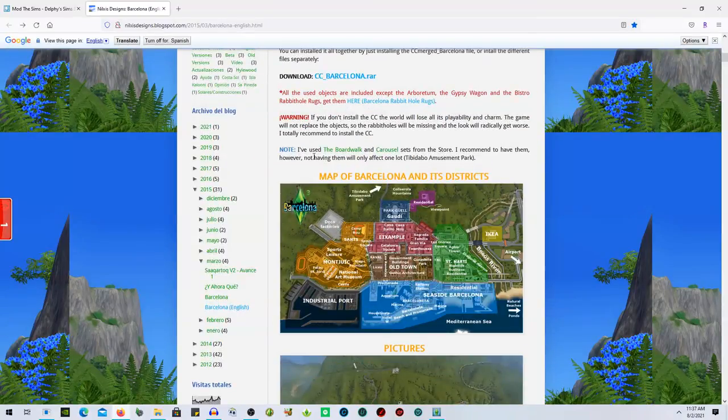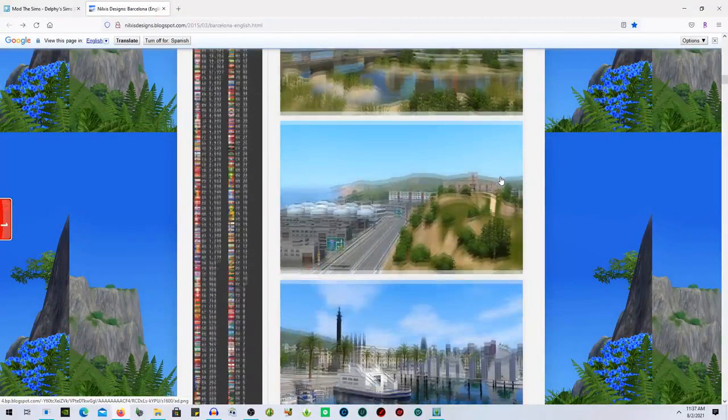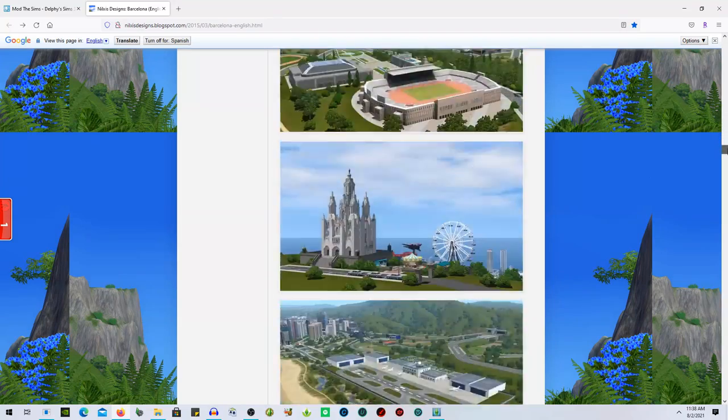It says it uses the Boardwalk and Carousel sets from the store, and recommends having them — however, not having them will only affect one lot, which is the amusement park. I have them both, so I'm not too concerned about that. You can see some pictures and it looks absolutely beautiful. It's obviously going to be massive and I'm really excited to take a look.